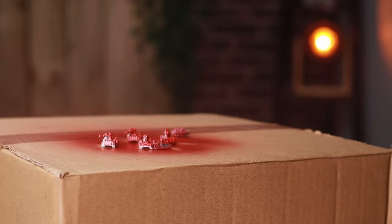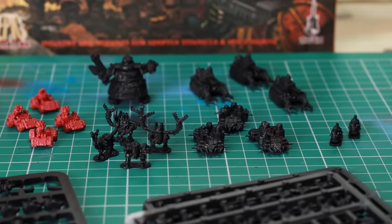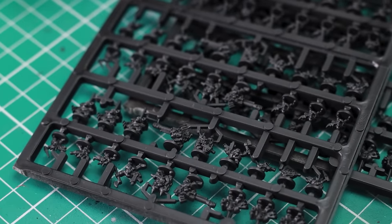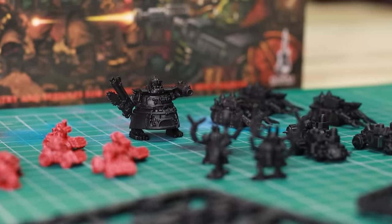We all know that red makes them go faster, so any of the buggies and bikes are going to be in red, and everything else is going to be in black, ready to be painted up as Goths. There are of course other colors you could choose — yellows, blues — but I just felt like Goths are kind of the primary, the Ultramarines of the orcs, the poster boys. So let's give them a paint job, get some checks on there and see how they look at the end.